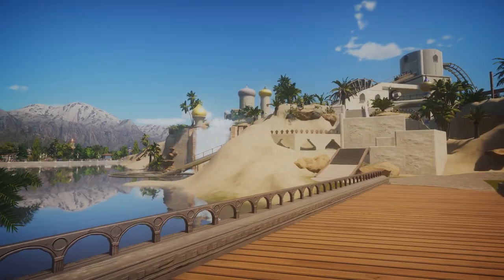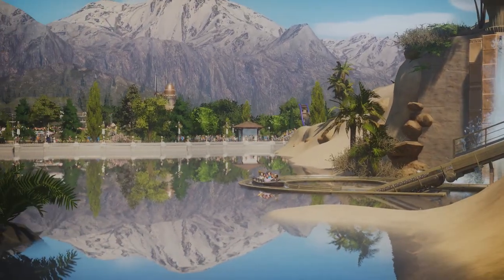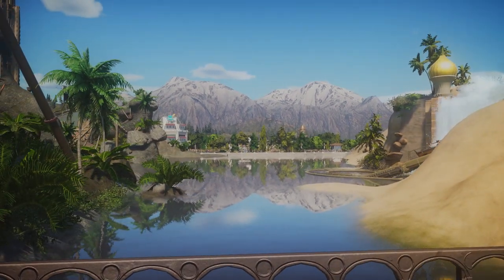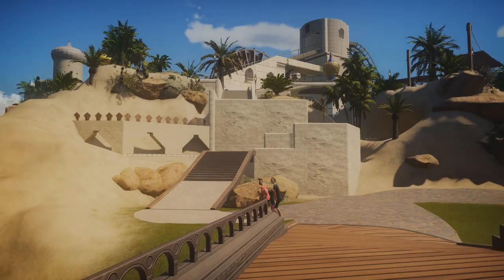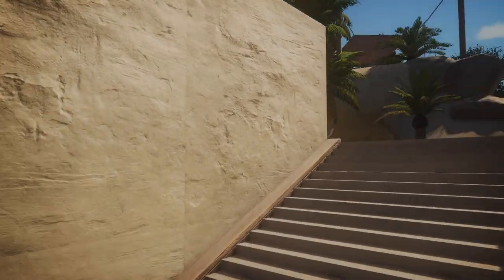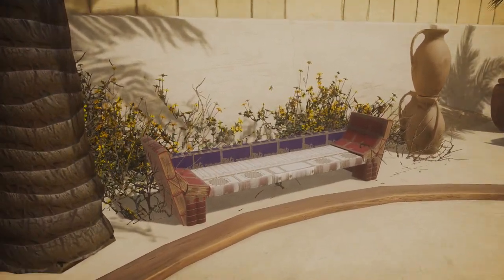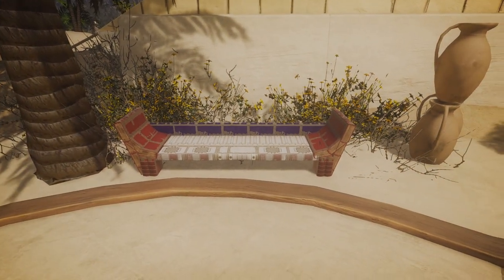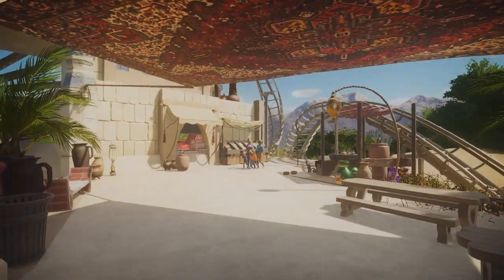Now we're going into the Arabian area, which I think is still my favorite. I love this game — why haven't I been in it for so long? Theme parks have a very special appeal to me that I can't really describe. This area is one where at some point I needed to stop, so it's not 100% finished. Over here there's a bench fully made out of books because they looked fairly Arabian.